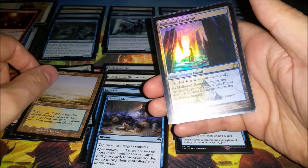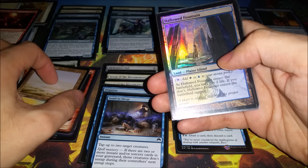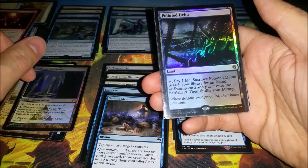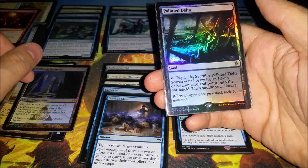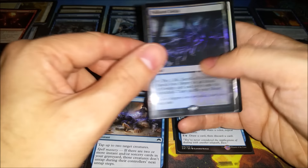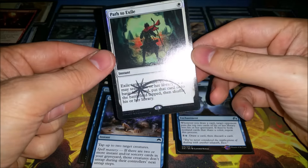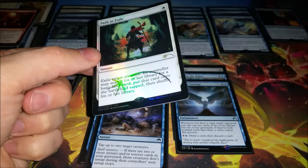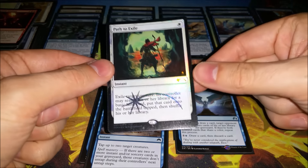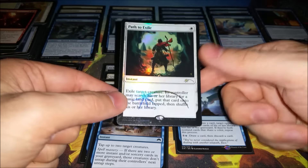Also picked up a full Hallowed Fountain so I don't have to keep moving the one I have back and forth between a couple of decks in my cube. And lastly, the big one was a foil Polluted Delta, which is going into Sidisi — that gets me really close to having it fully built out. I also drew for promos at my store's FNM. They had about five or six different promos face down — Mizzium Meddler, Frost Walker, a few others — and I grabbed one of the four Path to Exile promos, so after trading for one I got another one just for playing FNM.